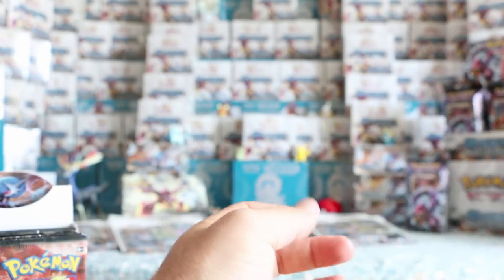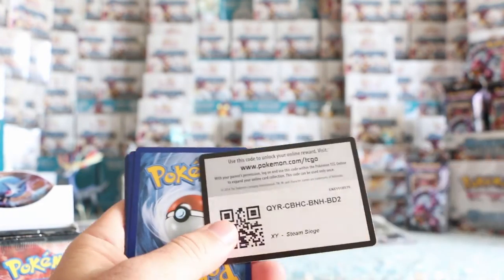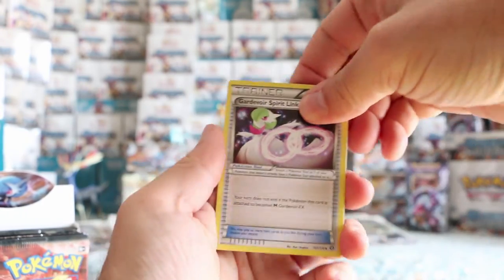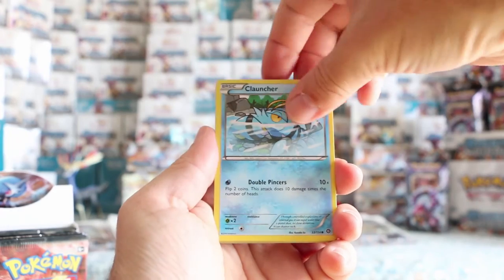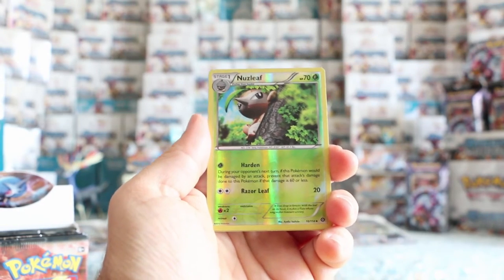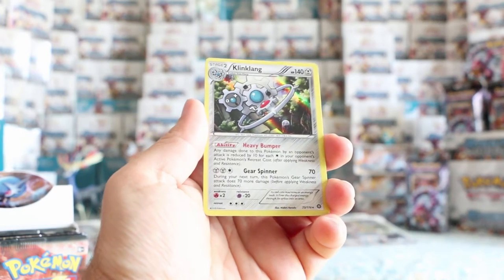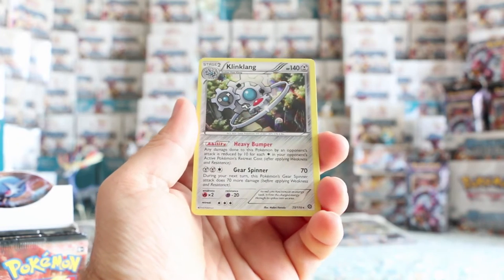We've got two EXs so far on this side and we still have quite a few packs to go. Gardevoir Spirit Link, Duat, Clefki, Clauncher, Meowth, Hoppip, Nosepass, Nidoran. A reverse is a reverse Nuzleaf. And our rare — I called for it and got it again — it's Klingklang, which is a rare holo. So we have Klink, we have Klang, and then we have Klingklang. It's a pretty sweet looking card.